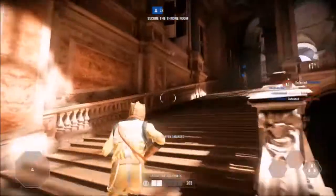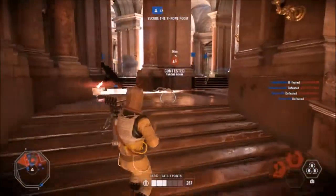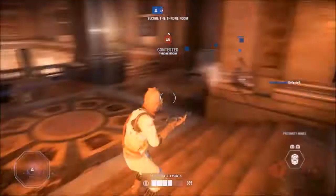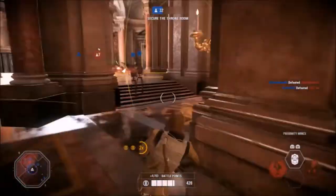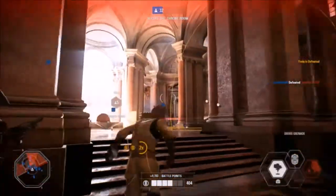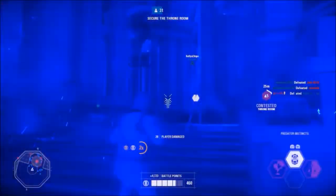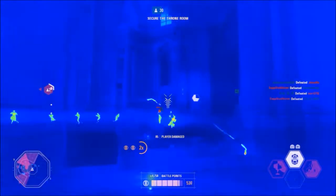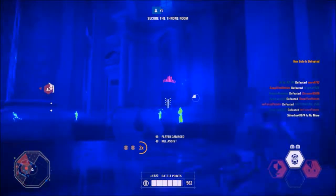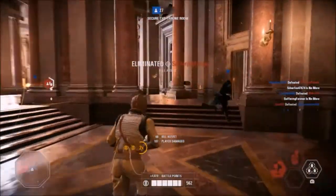Bossk has lots and lots of strengths. I think his greatest strength is that every single one of his abilities is extremely useful and, more importantly, they are all pretty unique. Bossk probably has the most powerful ability set overall in the entire game. His Dioxys Grenade is absolutely devastating — it has a large damage radius, meaning it will deal lots of damage to enemies simultaneously.